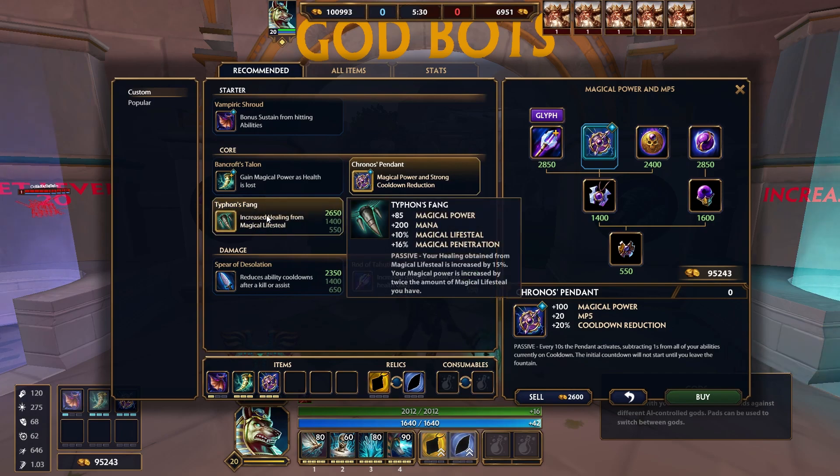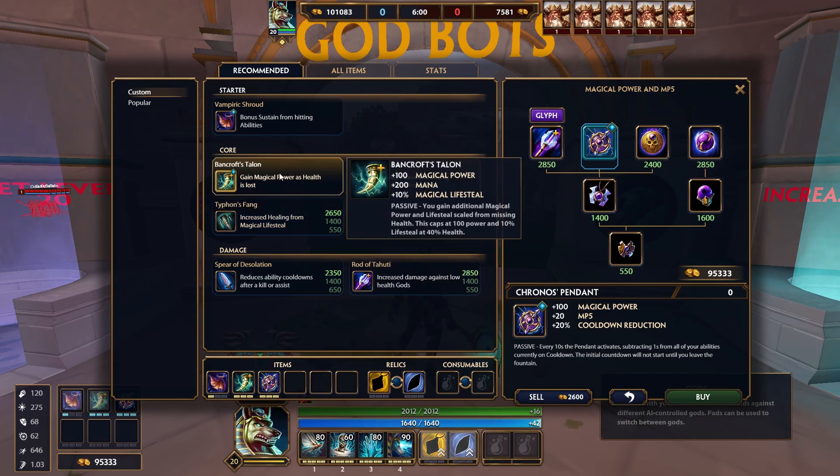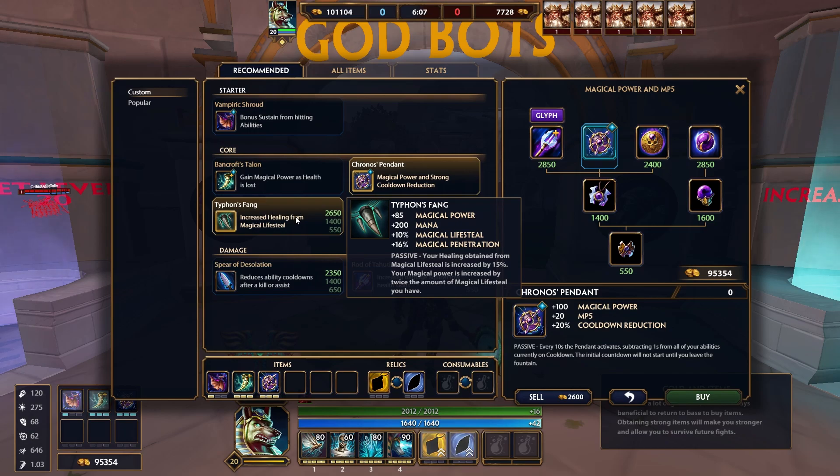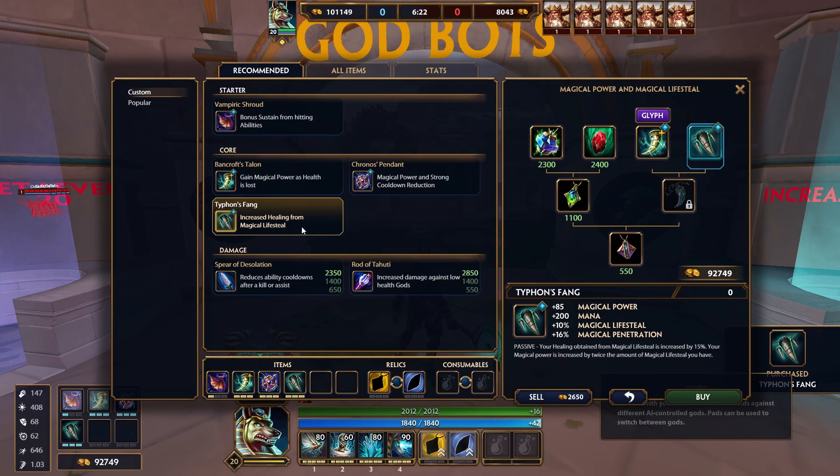The fourth thing you're going to buy is Typhon's Fang — bringing back more magical lifesteal and a bit more power. It gives you 85 magical power, 200 mana, 10% magical lifesteal, and 16% magical penetration, which is great for dealing with tanks. This is a very cheap build. The passive is that your healing obtained from magical lifesteal is increased by 15%, which stacks on top of Bancroft's Talon, Vampiric Shroud, and your passive. It also increases your magical power by twice the amount of magical lifesteal you have, essentially doubling your magical power and lifesteal. This item goes hard — you need this.